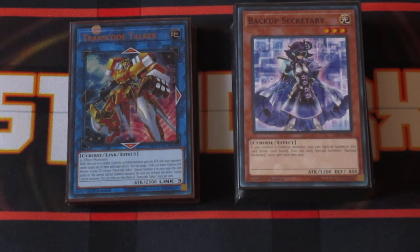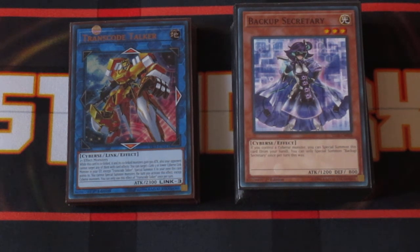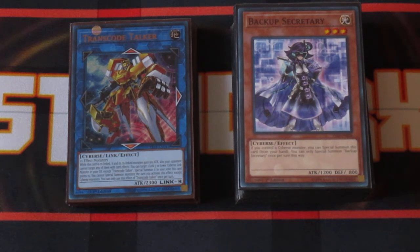Code Talkers are pretty much the Link Frames anime protagonist deck. They constantly are getting new support with every core set, as well as some very interesting promos that have been released along the lines as well. As time goes by in the Link Frames era, the deck is going to continue to get better and better.